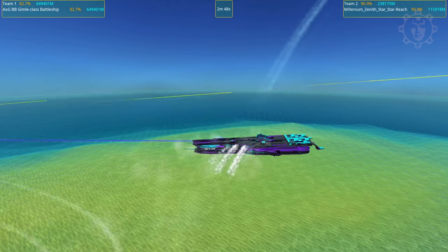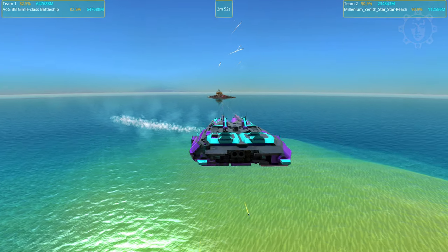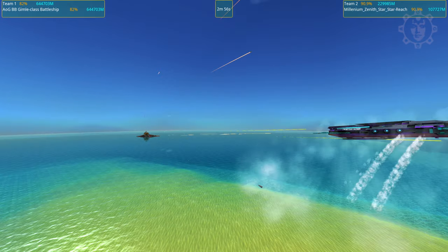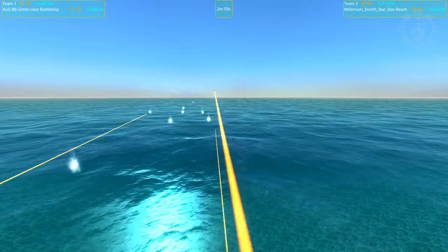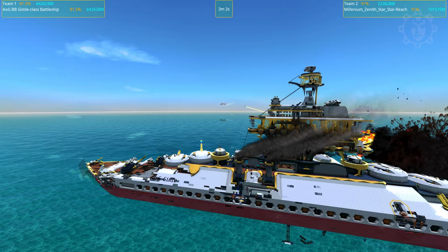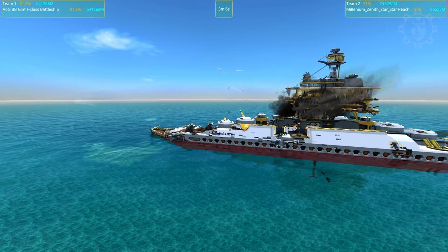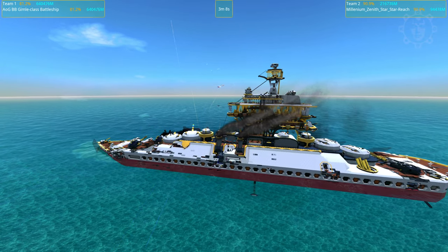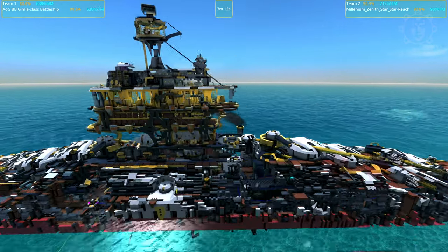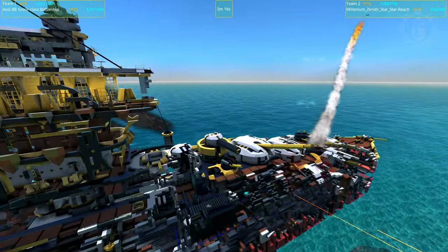This is a pretty close battle - I feel it can go either way still. Look at that, just dodging all those shells. But the Gimli is so chunky and strong - it just won't go down easily. But now the Zenith Star has a lead of 10 percentages. We are a bit into the battle now, so that lead is actually significant, especially considering that the laser system seems to be damaged enough.